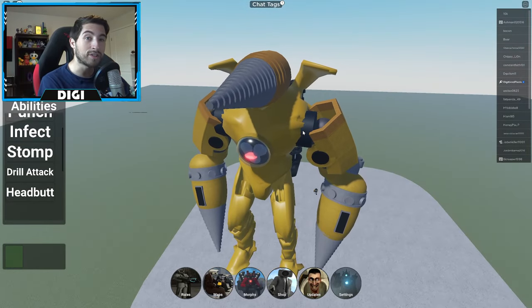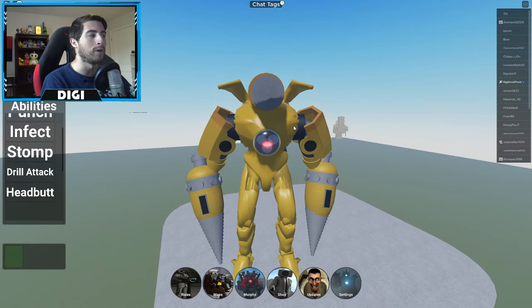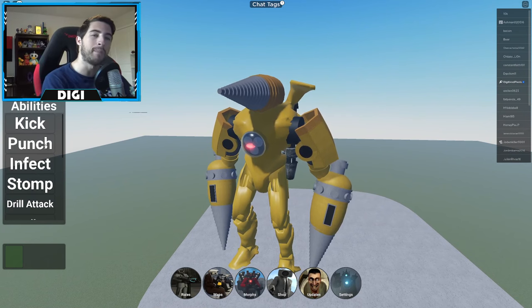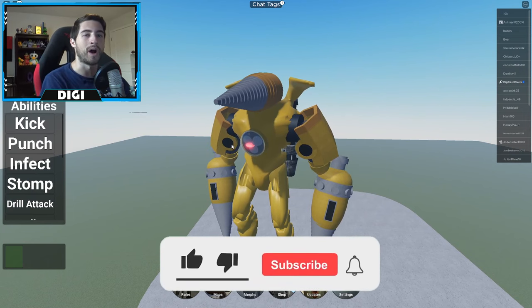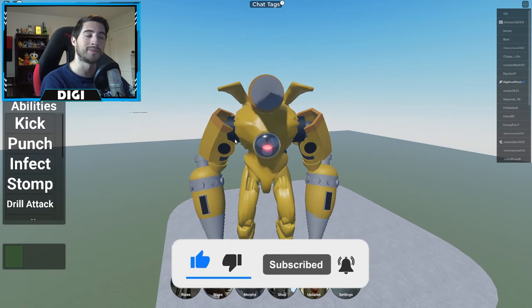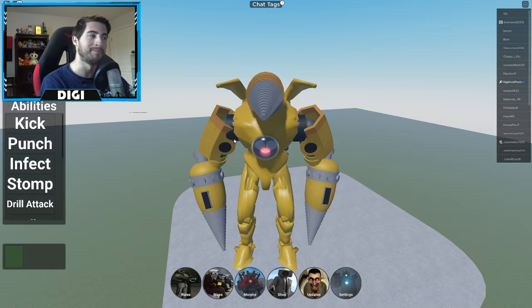Anyways, that is all for today. Thank you all so much for watching. If you enjoyed, go ahead and leave a like, subscribe down below, and join the badge hunting squad today. Use star code Digi whenever you buy Robux or premium, and as always, stay awesome, stay cool, good luck badge hunting — bye!